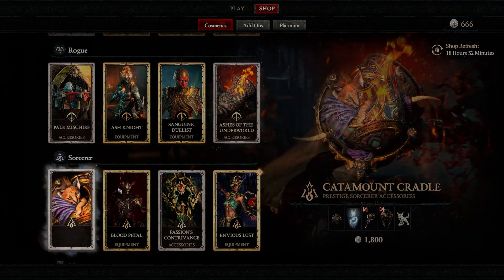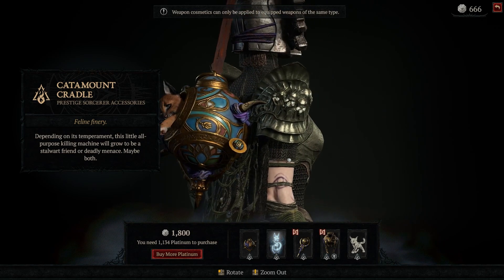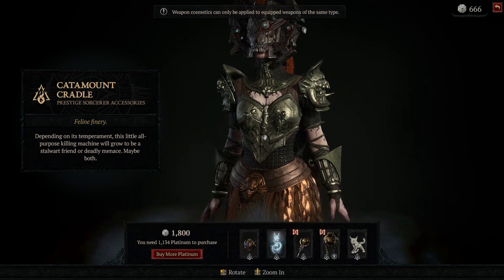And then you've got the sorcerer one — and yes, the cat. The cat I guess makes sense, a very feline companion. He's sleeping in the orb. That being said, it does not match what my character looks like at all.